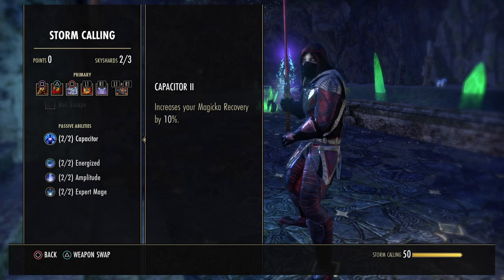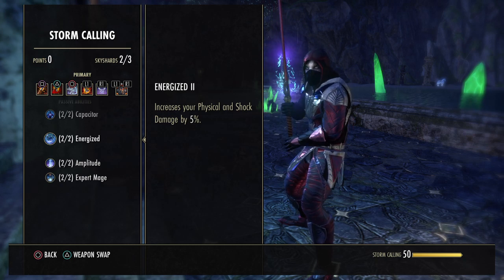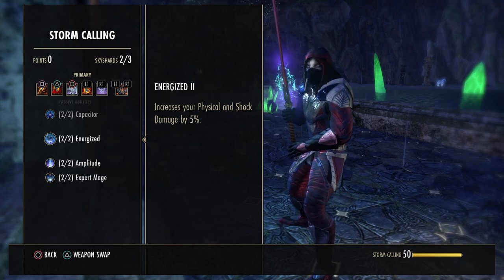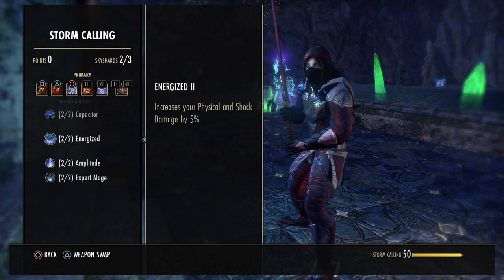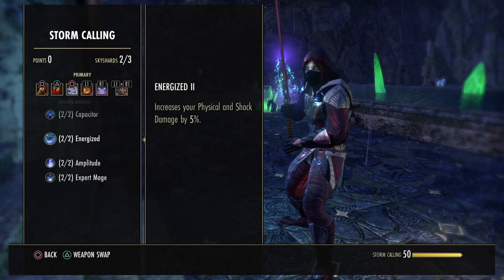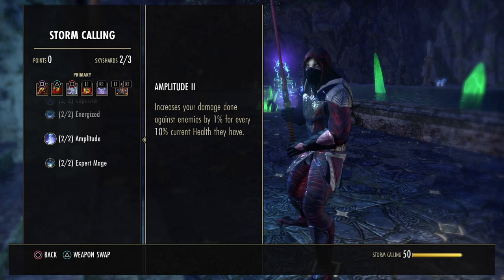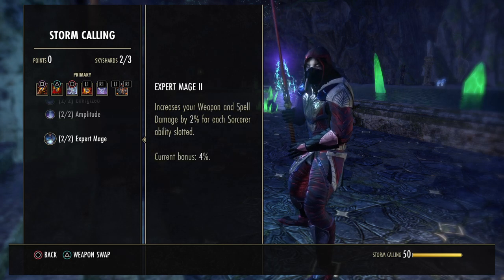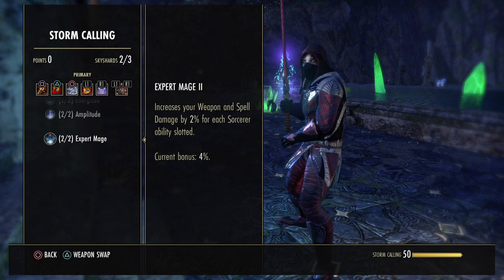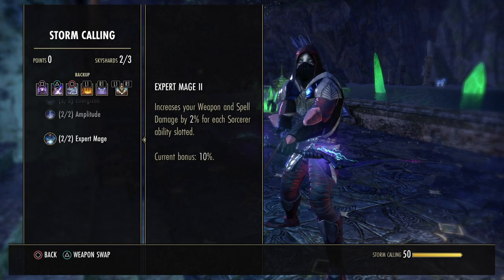In Stormcalling, it increases your Magicka recovery by 10% and increases your physical and shock damage by 5%. This passive is actually a reason why Stamina Sorcerers make great Werewolves — you get an extra 5% physical damage just for being a Sorcerer, which no other class really just gets as a random 5% physical damage buff. So Stam Sorcs make great Werewolves. And then Amplitude increases your damage done against enemies by 1% for every 10% missing health they have, which plays nicely with the Werewolf. Also, your weapon and spell damage increases by 2% for each Sorcerer ability slotted — we get 4% weapon damage increase on the front bar and 10% on the back bar.